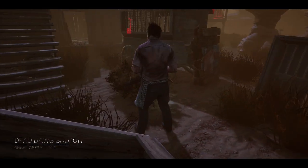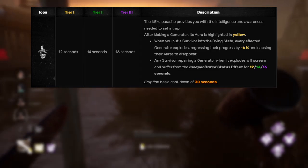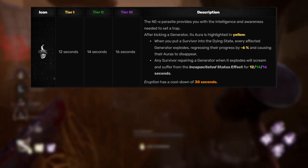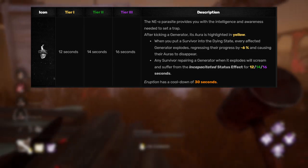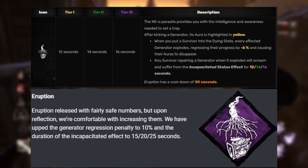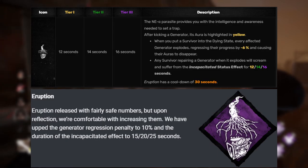Eruption is a perk I don't particularly use, but the way it currently works is whenever you kick a generator it highlights yellow. Whenever you put the survivor into the dying state, all generators you've kicked will now regress about 6%, explode, and any survivor on it will scream. Any survivor affected by that scream now has the incapacitated effect for up to 15 seconds, meaning they can't work on gens, heal, interact with other survivors, or do other things that progress the game. The change is going to make it go up to 10% regression and the incapacitated effect instead of being up to 16 seconds is going to be up to 25 seconds — so just an overall buff.